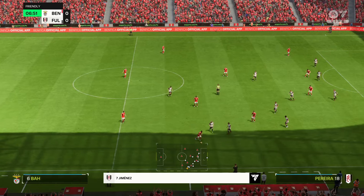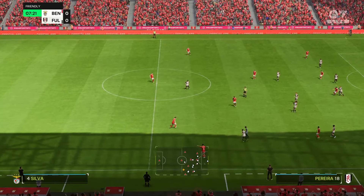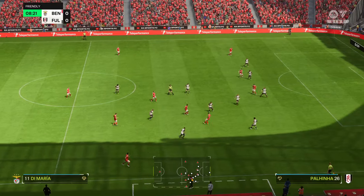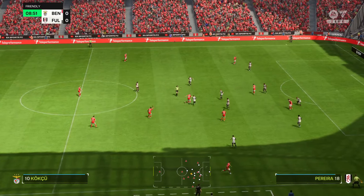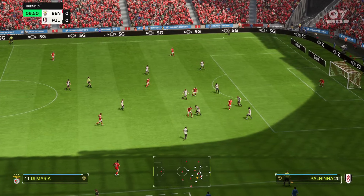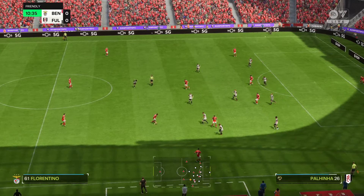This is the lineup for the visitors. Well on paper it's a 4-4-2 but I think it's more of a 4-4-1-1. The two forward players — they're key to this working. One's going to drop in and create and look to link up with the other. The wide midfielders could also join in.